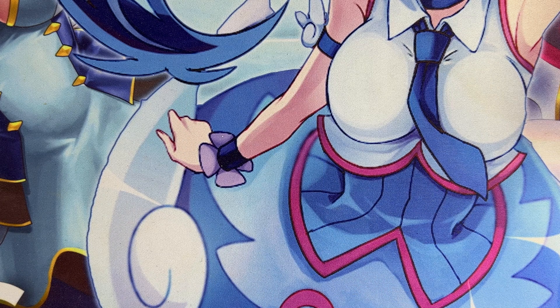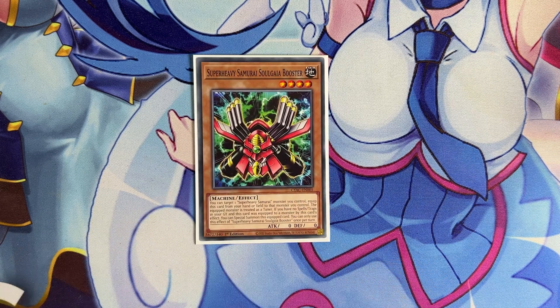We play one copy of Super Heavy Samurai Algaia Booster. You can target a Super Heavy Samurai monster you control, equip it, and discard from your hand or field to that monster — it's treated as a tuner. So in hands where you don't have Motorbike, you can use this card to give yourself a tuner to go into Baron. Also, if you have no spells and traps in your graveyard and this card was equipped to a monster by its effect, you can special summon it. It's another level four monster for rank four and synchro access, and by going into Sargas you can search your Regulus for another interruption.